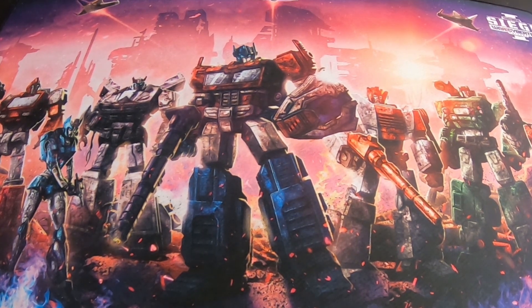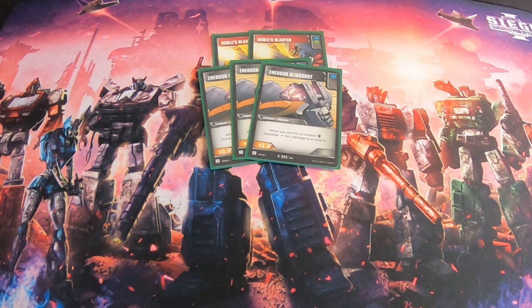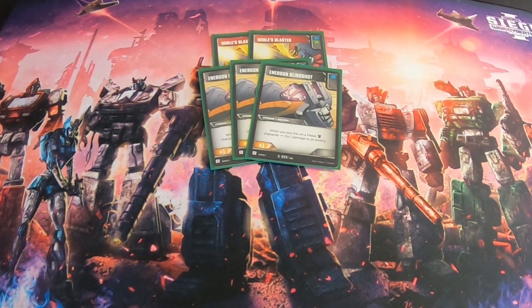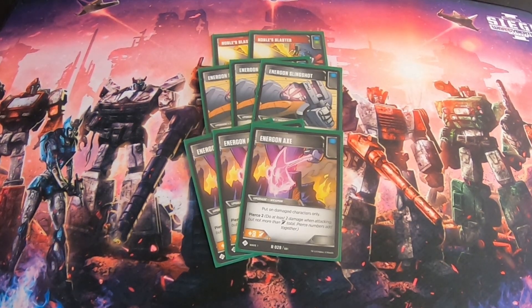For upgrades, we have a ton of weapons to abuse Pierce and indirect damage. We have two copies of Noble's Blaster — we're playing a full Autobot team so you can play that on all of them. It's nice solid damage with a green pip, and it gives Pierce 2 to a Decepticon. We also have three Energon Slingshots because almost every form on all the characters is melee. We have three Energon Axes — put on damaged characters only, giving Pierce 2 and plus 3 attack. The plus 3 is already strong but Pierce 2 even more so, and stacking it with Bigger They Are and Heavy Handed means you're hitting for a lot of damage every turn.